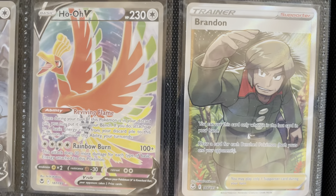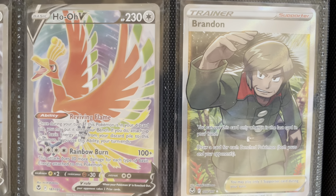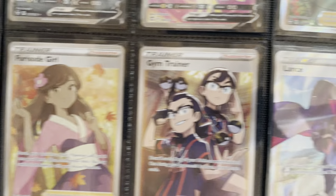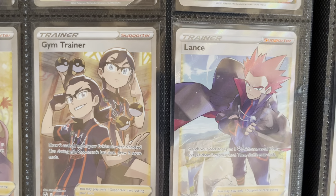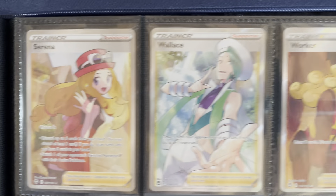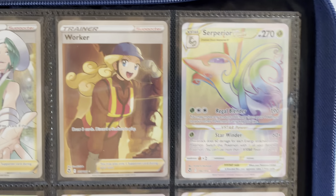From there we move on to Ho-Oh, and then Brandon is our first trainer full art. Candice and Furusode Girl. Gym Trainer and Lance. Serena and Wallace. And then Worker is our last one before we get into the rainbows.